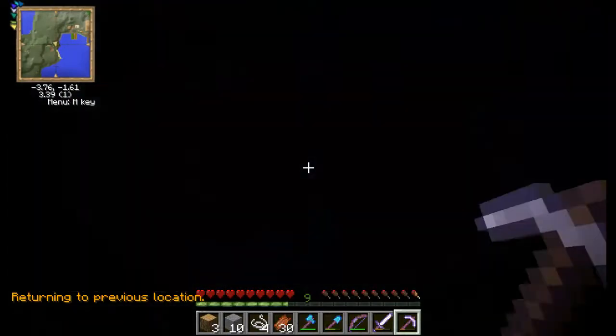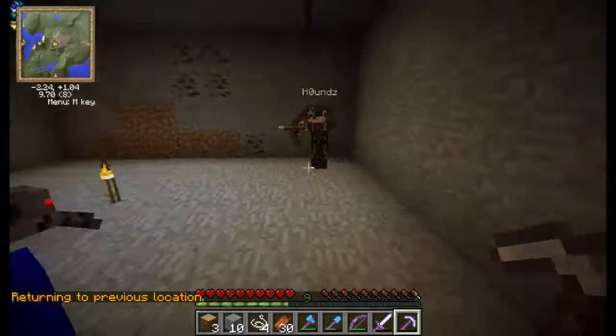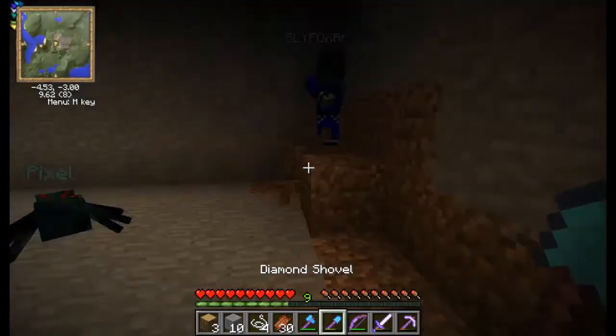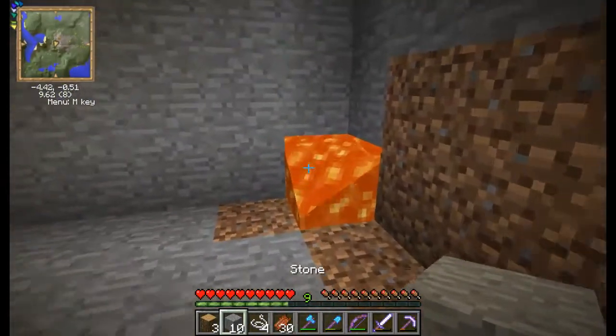I also got an enchantment table — that's how we got these all enchanted. Got no armor but yeah, that's alright. How many? Told you — run away! Oh, that was good.